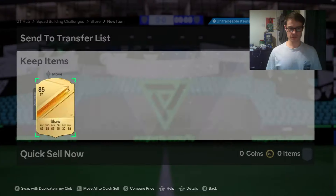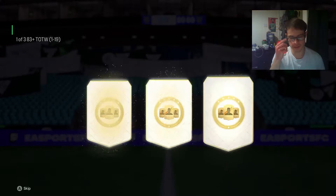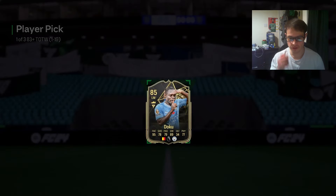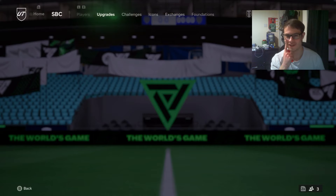Okay, that was a really good pack — that is another Team of the Week player pick done. Can we get Van Dijk? No, but we can get Doku — 85 and 95 pace. I think we've had him about three times. Something like that.